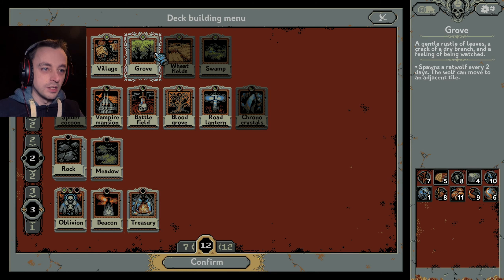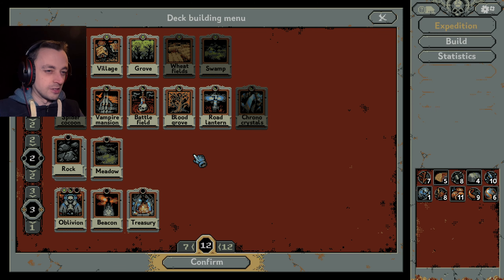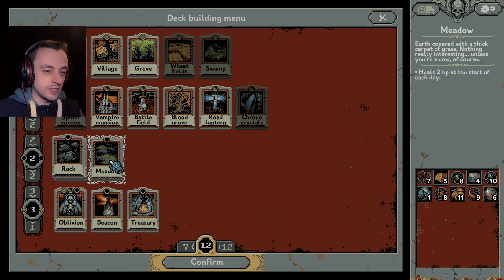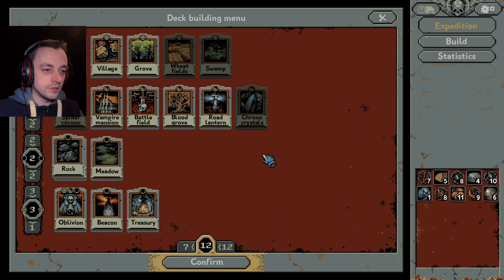We have the villagers - yes! Ooh, wheat fields! That's new. What do you do with wheat fields? Haystacks look like a cosy place to rest, but you have to move on. Can only be placed next to a village. Plus 5 loop HP to healing in adjacent villages, spawns a scarecrow every 4 days.